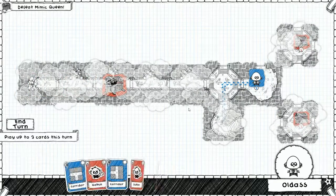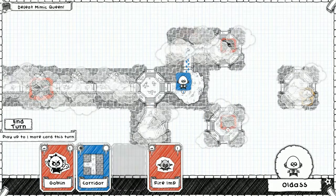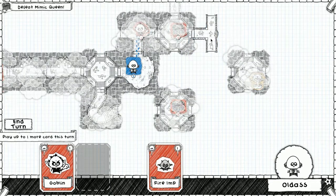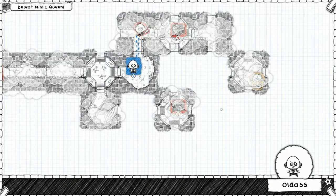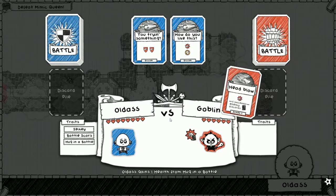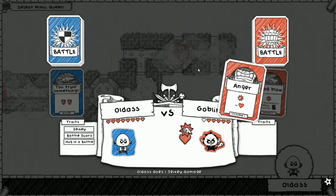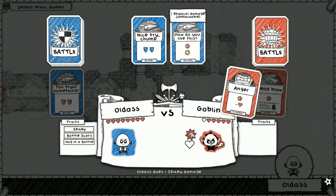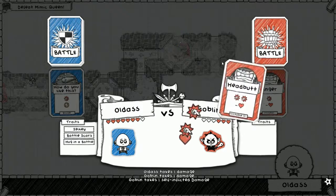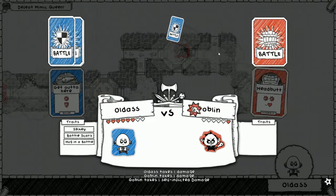All right, mimic queen, come get this business. Actually let's fight this goblin first - if we get into a battle every turn we'll be fine. If we get into a battle every time we can guarantee that we'll either get stronger or lose, you know. Head blow - if it's successful we discard, so it's not gonna let it be successful. We're gonna spike it up. Anger - we're gonna take one, he'll take one.